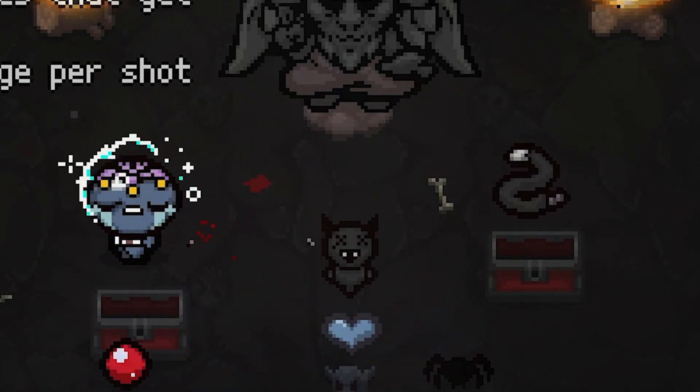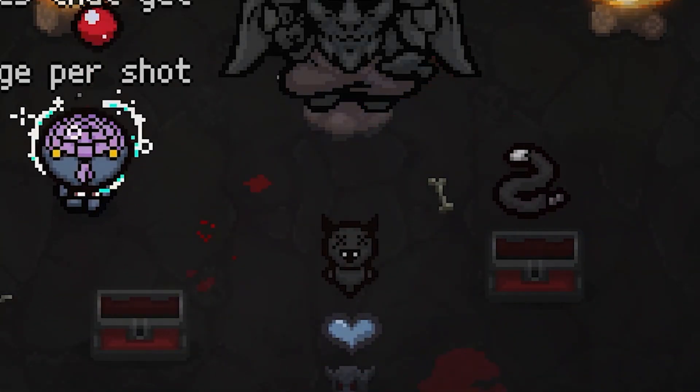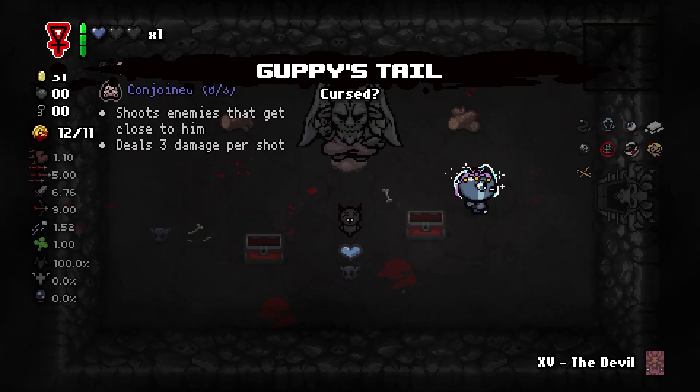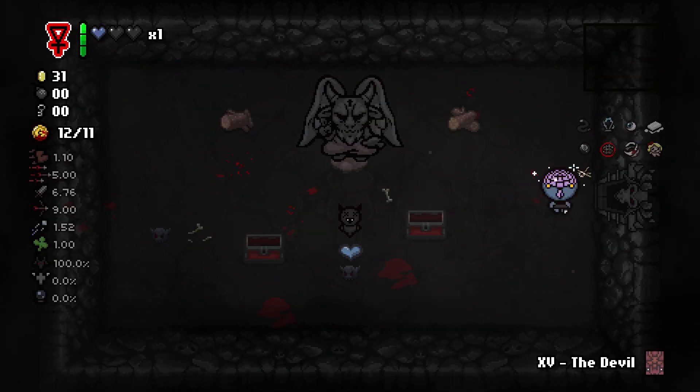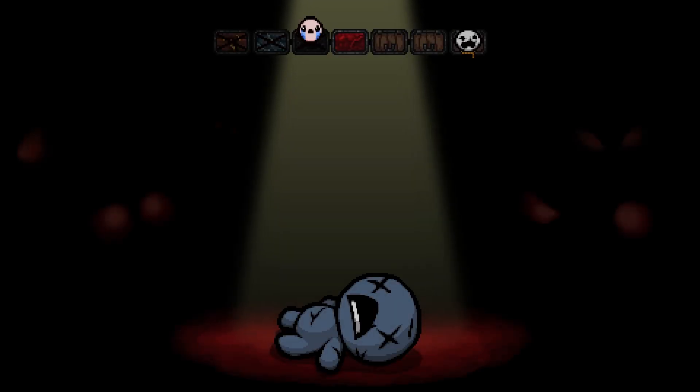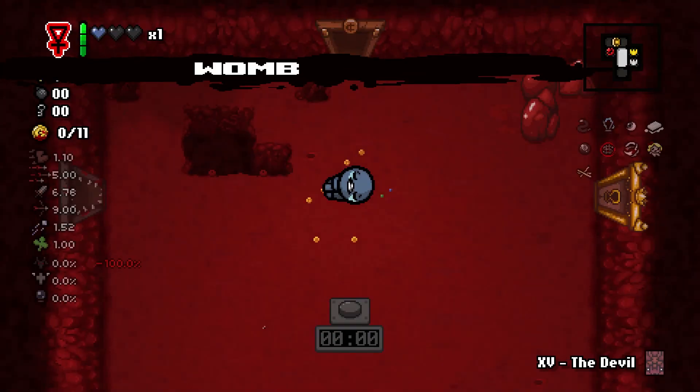Looks like we get Guppy's Tail here and Demon Baby. I'm not going to take Demon Baby because our HP is not amazing and I feel like we won't be getting conjoined anyway, but I guess you never know with Isaac.